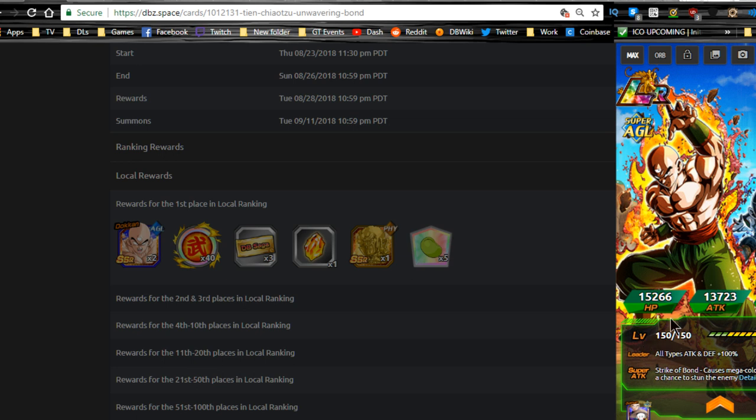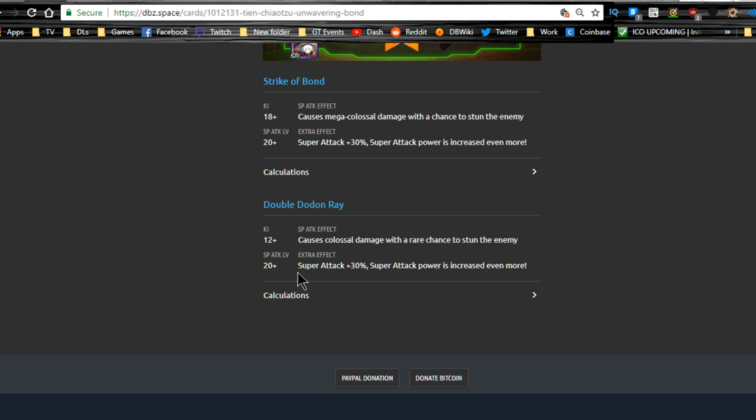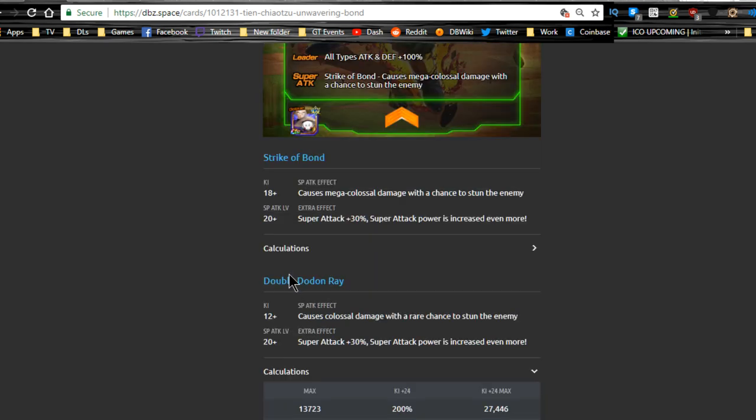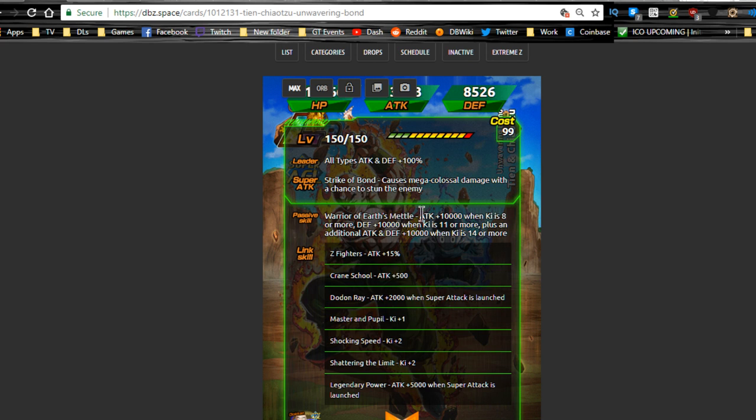So this one is TN and Chiaotzu. They're not going to have that much viability in game in terms of who you're going to be able to link with them and what teams you're going to actually run them on. His passive skill is attack plus 10,000 when Ki is 8 or more, defense plus 10,000 when Ki is 11 or more, and attack and defense plus an additional 10,000 when Ki is 14 or more. So he's a flat-out buff unit, which really isn't that great.